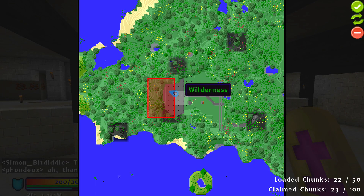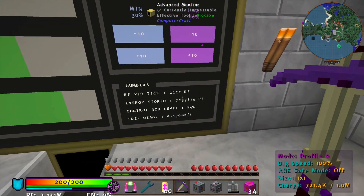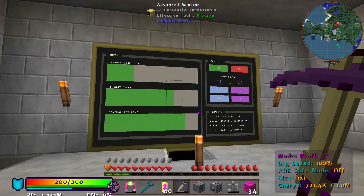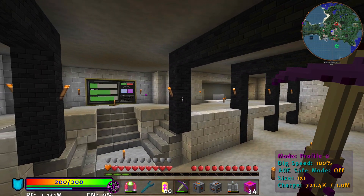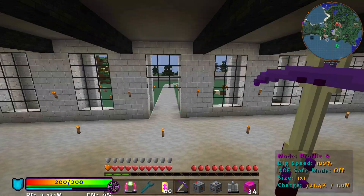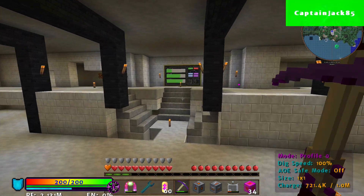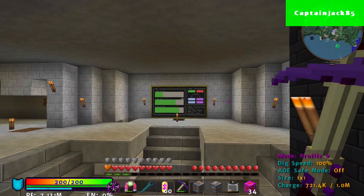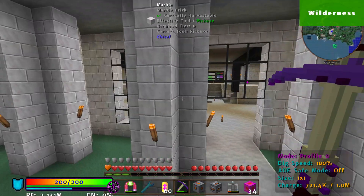The only thing remaining is this old reactor. I am currently using 2200 RF per tick to power my whole base. I did have an ender quarry set up and that thing sucks a monstrous amount of power with Fortune 3 and max speed upgrades. The reactor is still running below here, still making power for my new base.